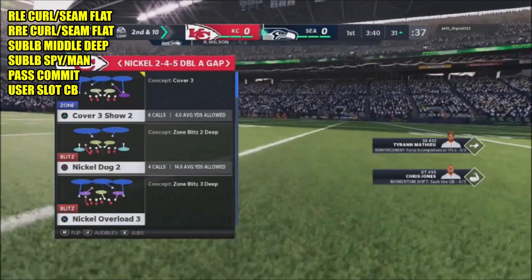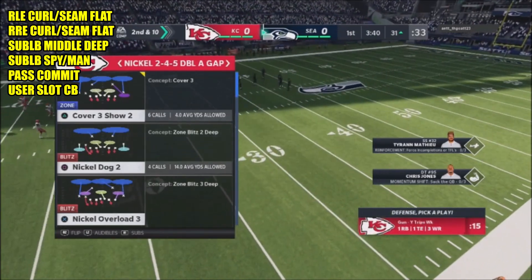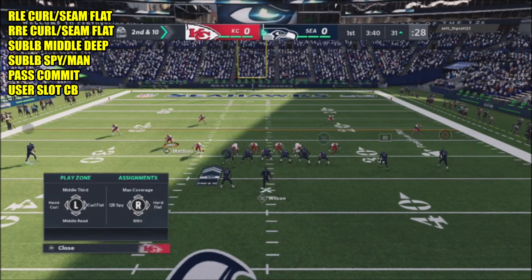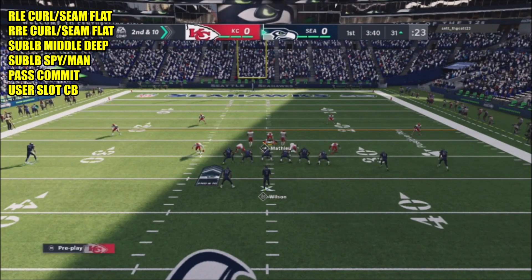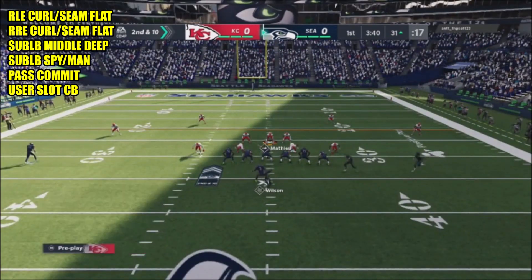To set this up, I'm going to take my left end rusher and my right end rusher and put them in curl flats or seam flats. Curl flats go out towards the sideline more quickly. Seam flats actually play the seam a little bit and then come down to the flat. The curl flat goes out to the flat more directly, where the seam flat will play the seam if there's no pass responsibility.